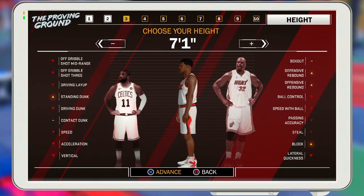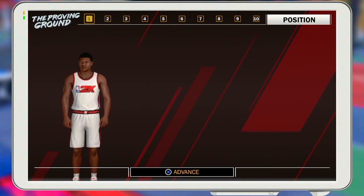For center, make your height from seven-one to seven-three — no shorter than seven-one. If you go seven foot, nothing is effective. As a center you need height, especially as an inside center. You're there for rebounds and you're gonna need that height.